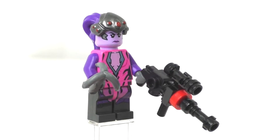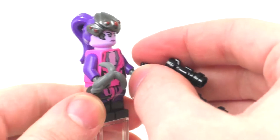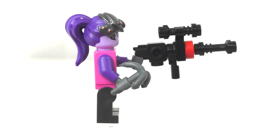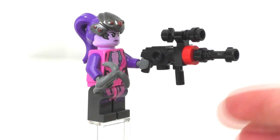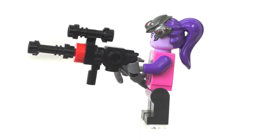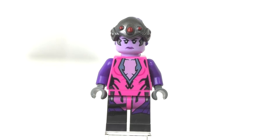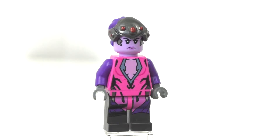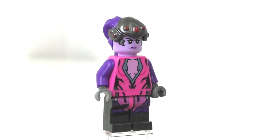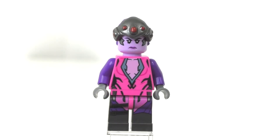The second minifigure we get inside the set is Widowmaker. She comes with two accessories: one being this little grappling piece, and the other being this rather large gun, which I actually think looks really cool. I really like how LEGO designed that — it just looks very nice. We also have a nice little scope at the top and two handles. It's just very nice, the different colors they used. As for her minifigure, she has some very nice dark gray legs with a pink hips piece, with printing on both, continuing to her pink torso piece with some nice printing on the front.